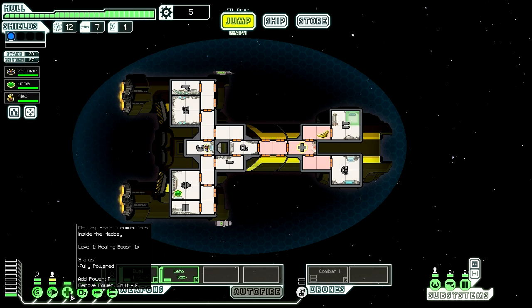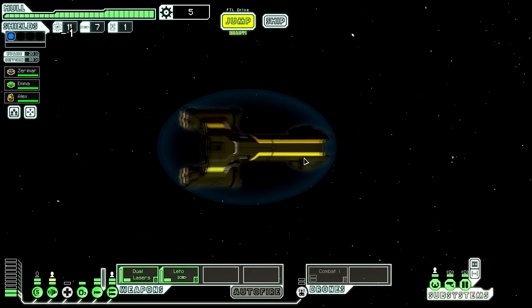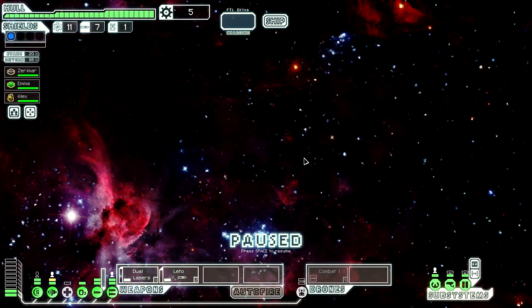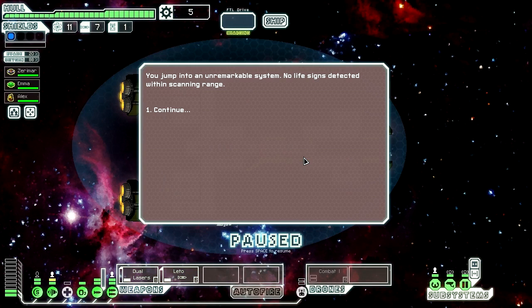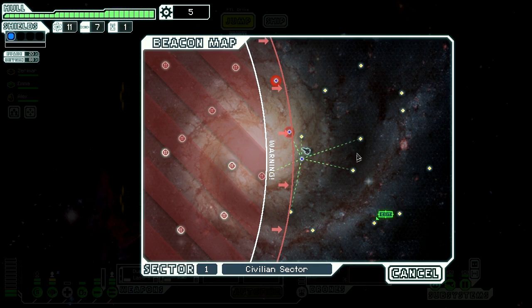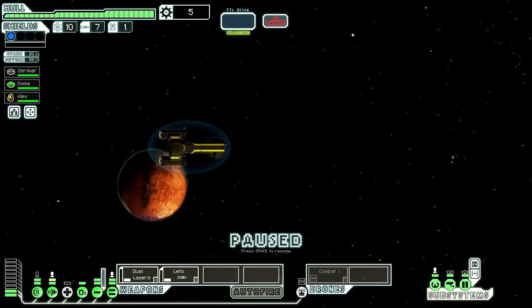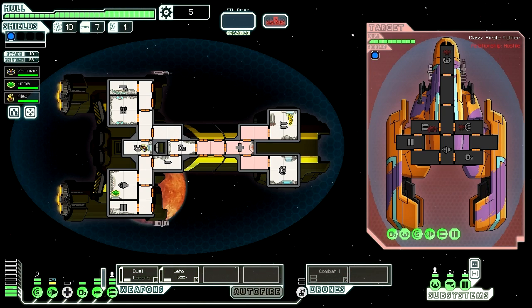Now you can return to your station. Turn off the medbay and jump. I'd only have three jumps left and I'm not really willing to risk the stupid freaking rebels catching me in the early sector again.